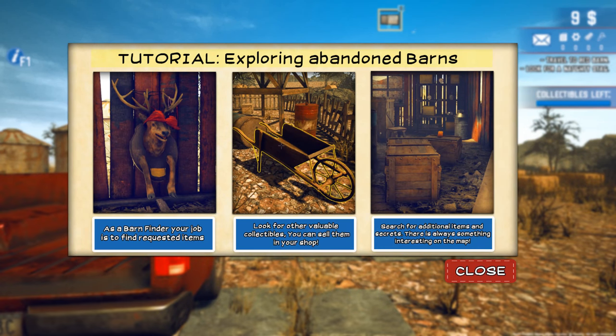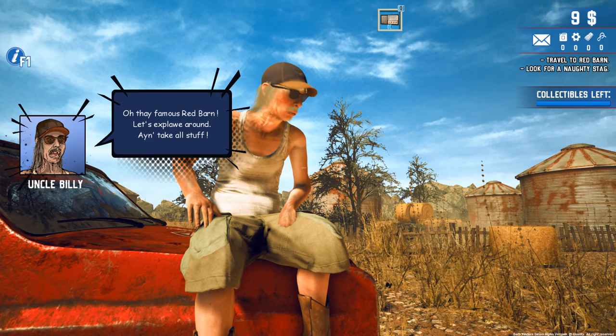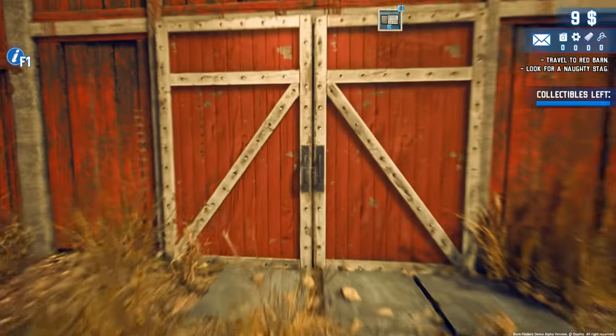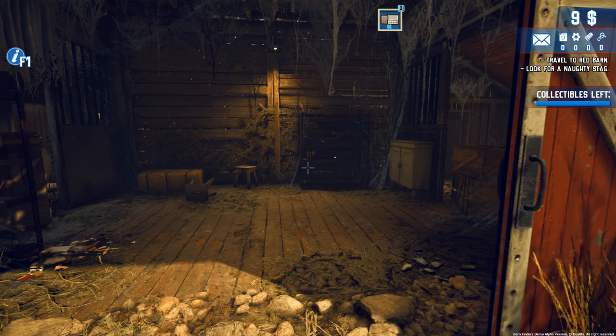We're at the red barn doing our first barn exploration. We've got to find that stag, wheelbarrow, and any additional items. Uncle Billy is here too. We're going to what's called Dwayne's Monk Nest — let's see what we find in here.